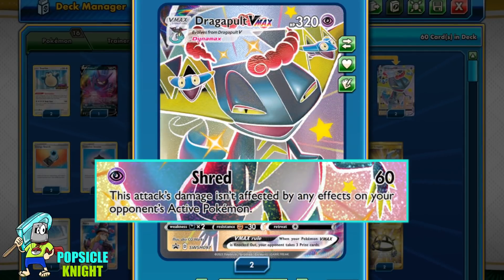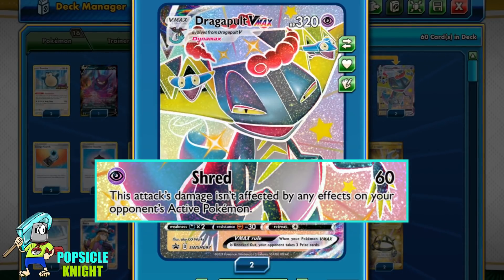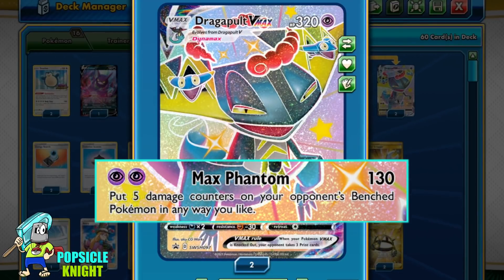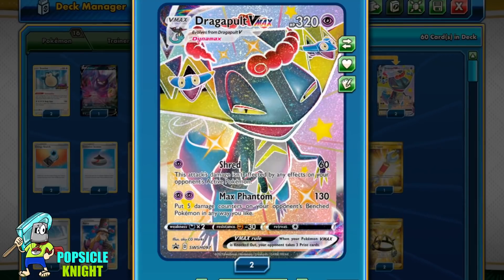Dragapult VMAX has 320 HP, one retreat cost, resistance to Fighting, and is weak to Dark. It has two attacks. The first is Shred, for one Purple energy, dealing 60 damage — and this attack is not affected by any effects on your opponent's active Pokémon, making it a decent counter against Decidueye, Altaria, or Zamazenta V. Its second attack is Max Phantom, for two Purple energy, dealing 130 damage; then you can spread five damage counters to your opponent's bench Pokémon in any way you like.